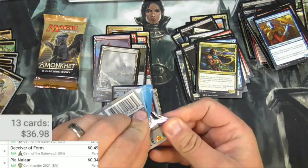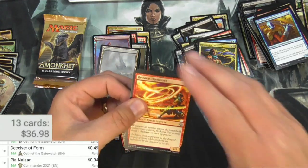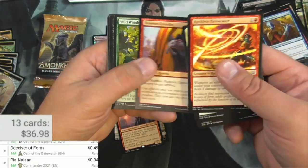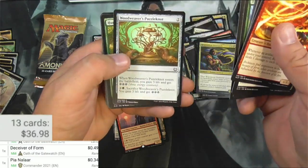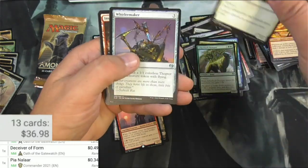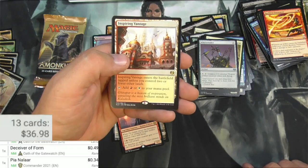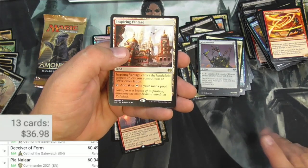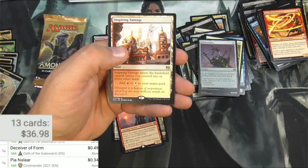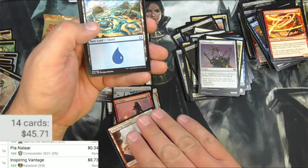Another pack. Reckless Fire Weaver. Another Herald. Turtle. Mind Rot. Hunt the Weak. We've got an Arborback Stomper. A Trusty Companion. A Whirler Maker. And an Inspiring Vantage — I always spoil it. Pretty good. These lands have been doing pretty decently lately. Unless you control two or fewer other lands — it's a Fast Land. Is that what they call these? $0.87. We'll take it. An Island and a Servo.